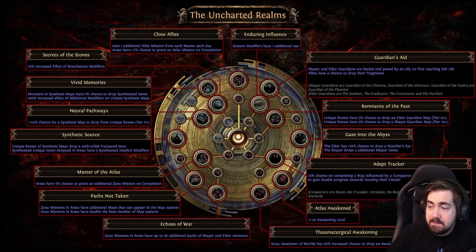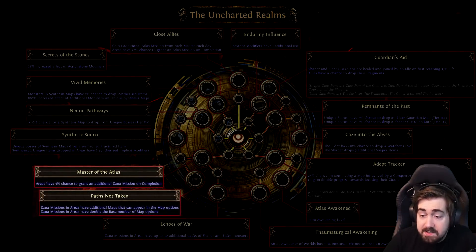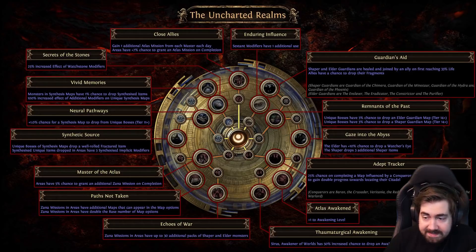Gaze into the Abyss is something I'd only take for an elder day — I'll farm up 20 to 30 sets of the elder, kill them all, and get slightly more Watcher's Eyes. Master of the Atlas and Paths Not Taken is really really good for hunting things like Cortex, and you'll get a lot more special rare maps. A favorite setup for me would be Close Allies, Remnants of the Past, and Paths Not Taken.